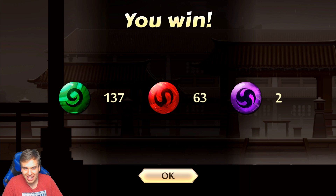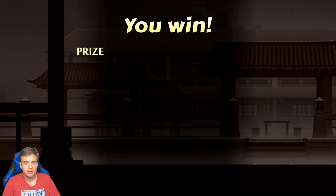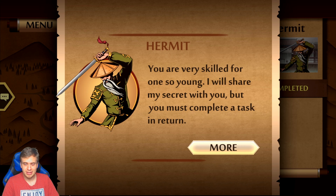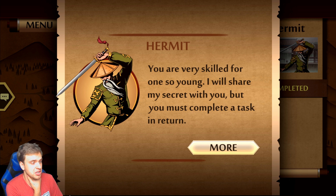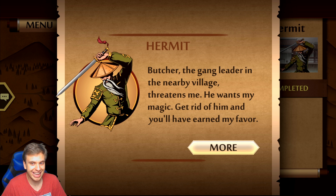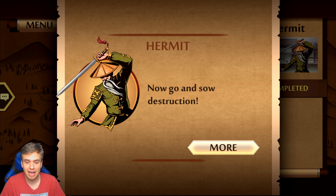Yeah, Monk set is insane, I love it. Did they change the icon for enchantments? I'm pretty sure it didn't have texture before. Was there an update in Shadow Fight 2? I'm pretty sure they looked different before. Hermit says: 'You're very skilled for one so young.' Thank you, I'm indeed 150 years old — I just look young because I'm vegan. He says he'll share his secret but I must complete a task in return. 'Butcher, the game leader in the nearby village, threatens me — he wants my magic. Get rid of him and you'll have earned my favor.'